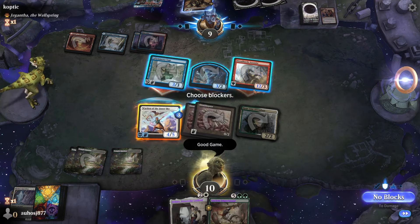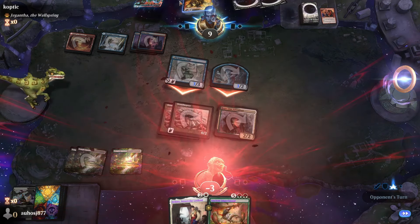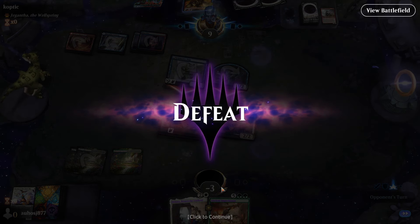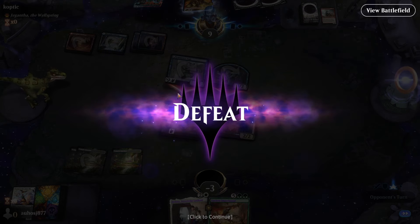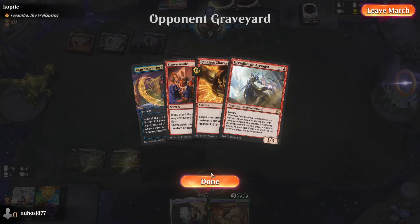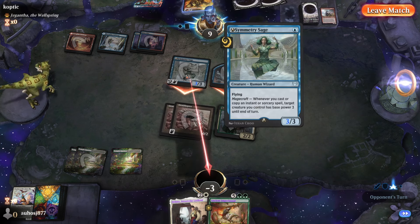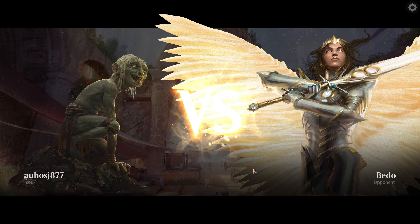Close game. They kept us off Imperiosaur long enough and the double Reckless Charge was brutal. The hand ended up being a little slow. Maybe I should have killed the Symmetry Mage — unclear if that would have been the difference. That was a really good draw on their part. Two and two, back for round five.